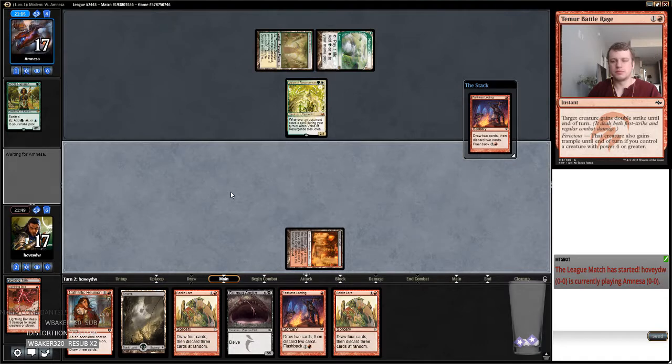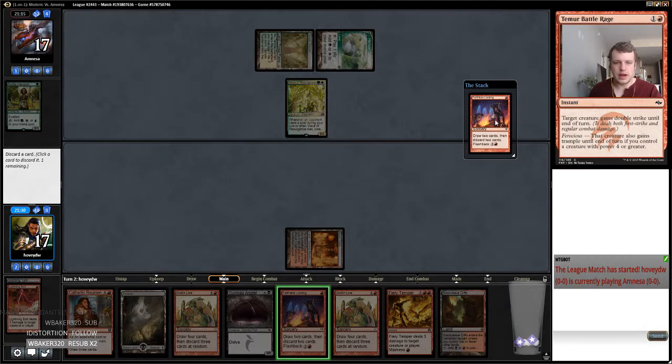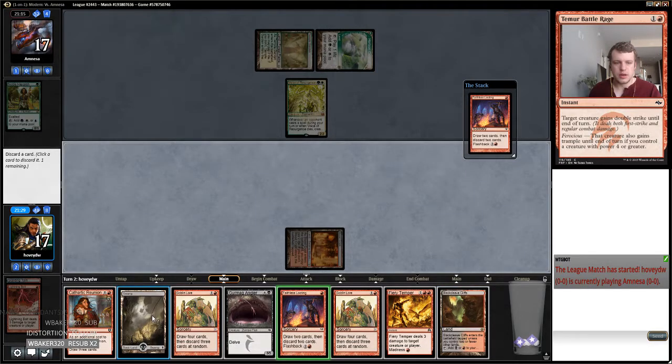Quick match, quick first match of the day, which is always nice. So we didn't hit a fetch land and we're kind of punished for that — not having this Fiery Temper. But I think we can probably just ditch this and this land. And then next turn try to — maybe I'll keep the land so I can play Angler and Fiery Temper something. So maybe I'll just ditch a Goblin Lore since we've got two of those effects.